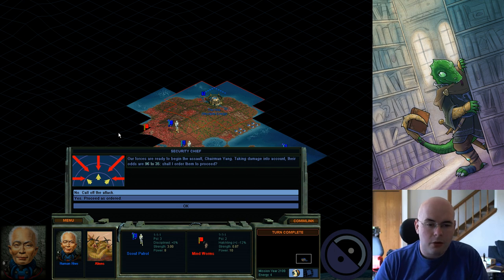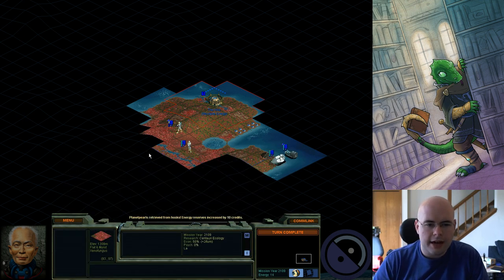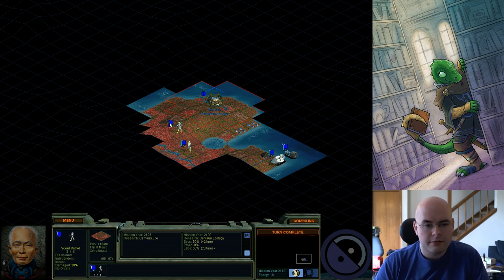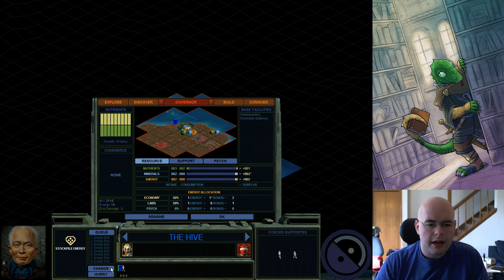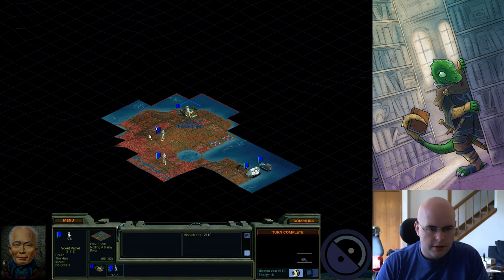I'm now down to 8 power, so my odds have been reduced. But I still have really good odds, so I'm going to go ahead and attack. If you notice I'm down to about 50% life, I should probably start healing that unit soon. So what I'm going to do is have them go to the Hive.